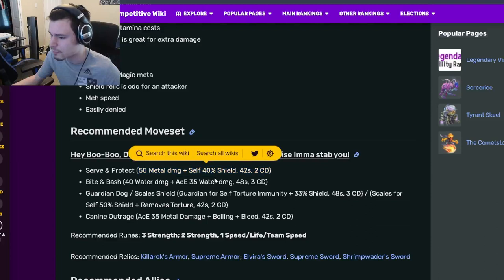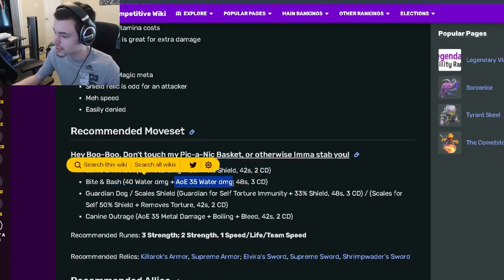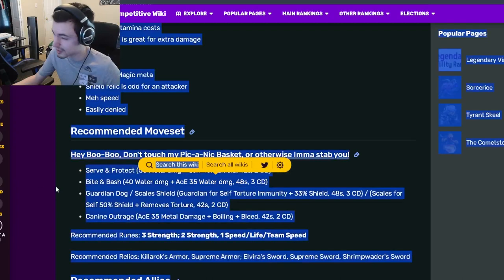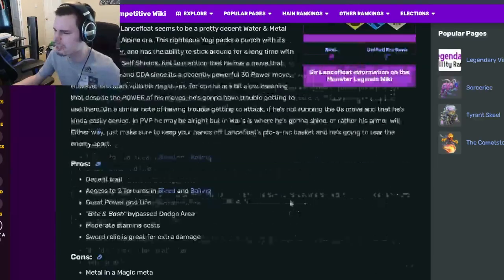Now let's go down to the move set. There's a 50 metal damage move with a self 40% shield, which is pretty great. He also has a single target 40 water damage with an AoE 35 water damage in the same move, which is really cool and does bypass dodge area. He also has a self-torture immunity with a 33% shield, which is pretty great, and a 50% shield that removes tortures, which is actually really cool.